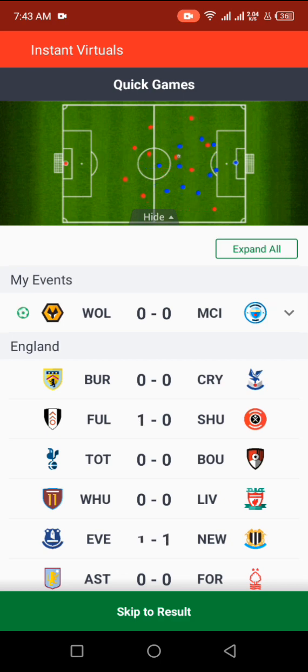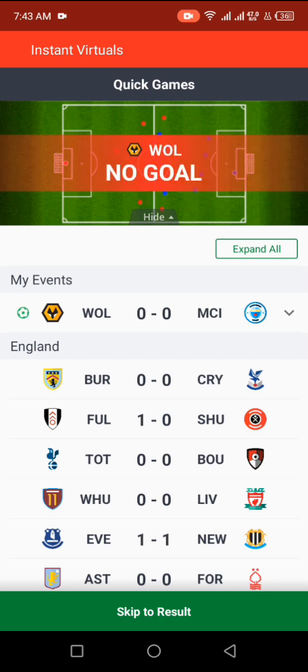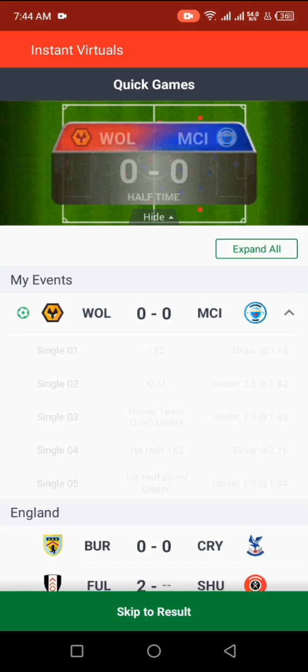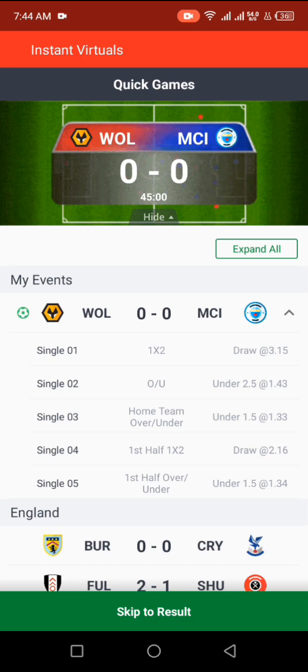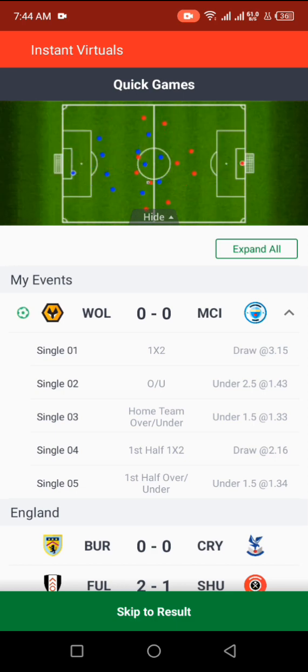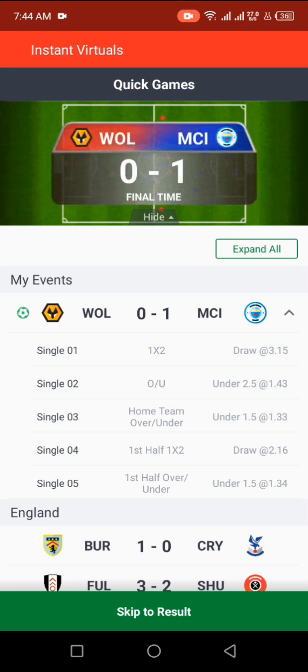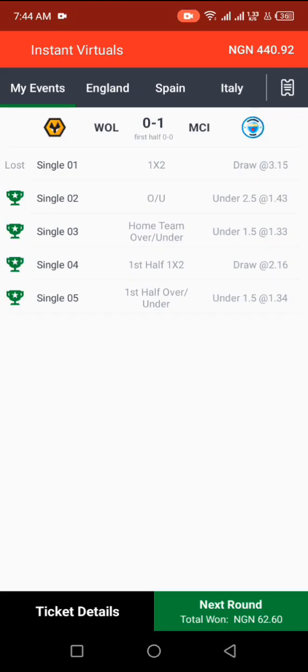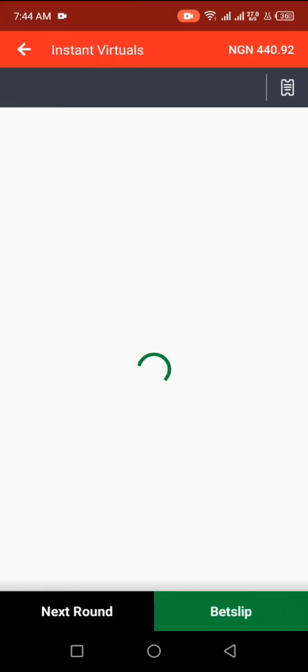I've had a split on that one already — possibly that's a draw as you can see. We've won two of our selections already: First Half Under 1 and First Half Draw. We've lost only one. Massive — as you can see, we've made some profit already.